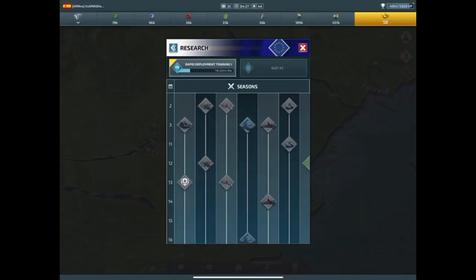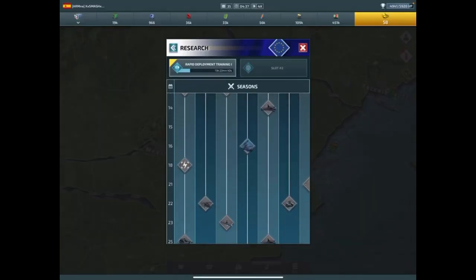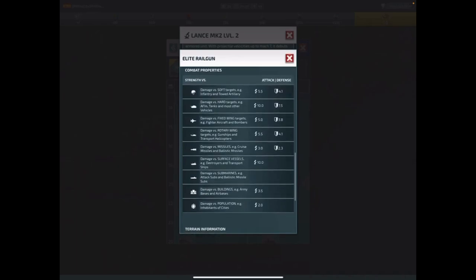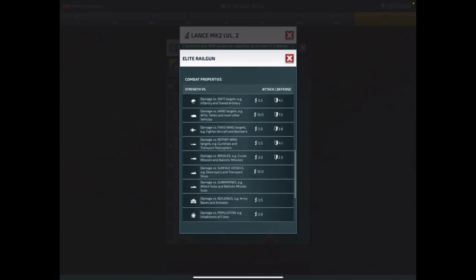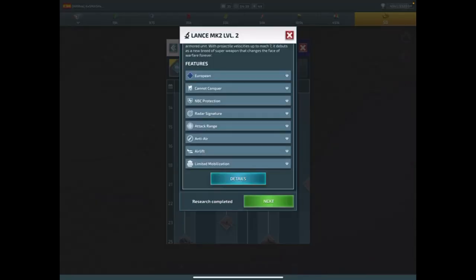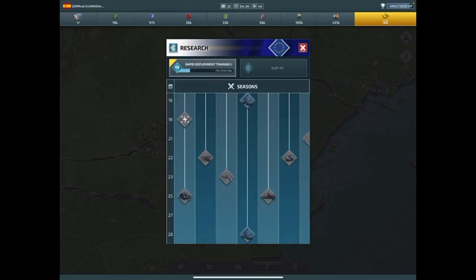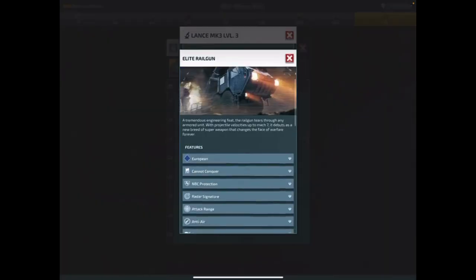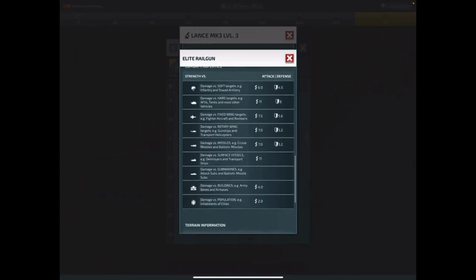At level two, look at how much different that is — they actually get five damage to jets and to helicopters, and then everything else goes up too. Once they hit level two, you're pretty much a roundhouse. The only thing they cannot do is take over territory. Then at level three, which is the last upgrade, the stats are what I just showed you — that's what I'm running right now.